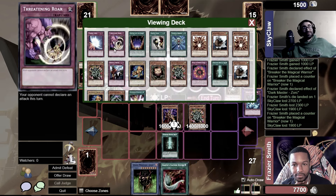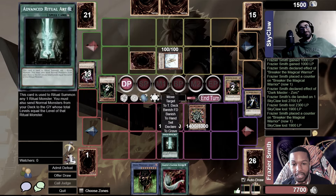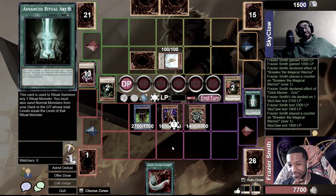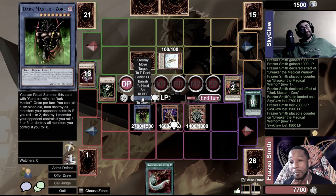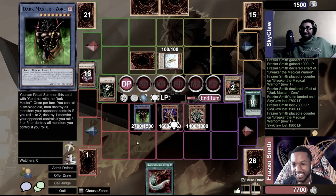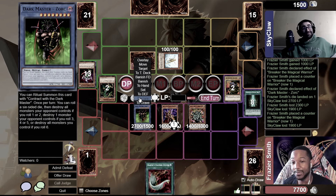Here we go, nuke the field. It can nuke in two different ways. If I roll a six — I flip coins with Jirai Gumo and I lose every time. My 50/50s are just 75/25s. But this is for all the marbles this episode, or we're going to Game 3.